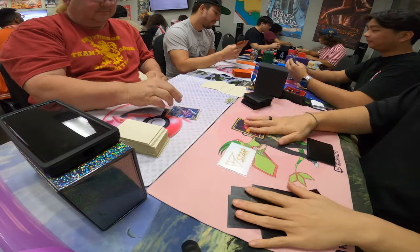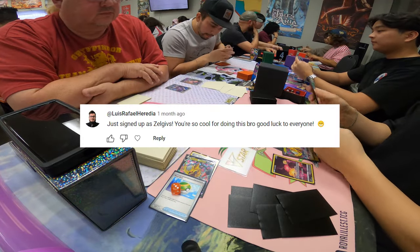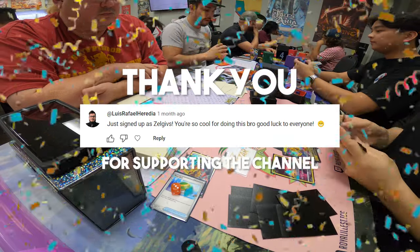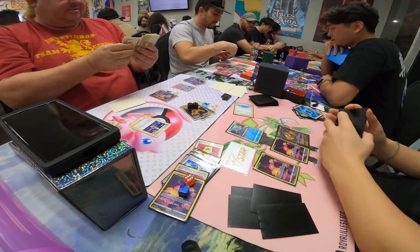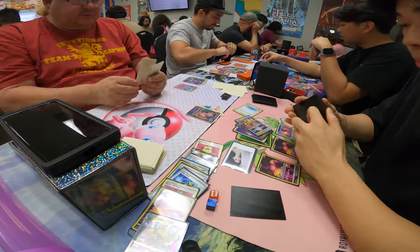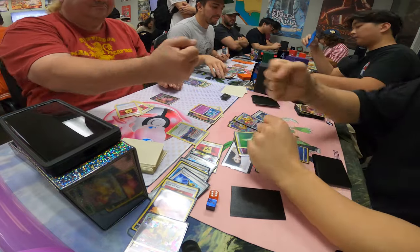Round 4, we went up against Mew VMAX, piloted by Daniel, aka my friend Louis's dad. If you're watching this, I just want to say thank you for supporting the channel. For this game, I managed to play Path to the Peak and it stuck for a few turns, stopping him from drawing the cards he needed. By the time he got rid of my Path, it was too late, and I ended the game by bossing up his Meloetta.